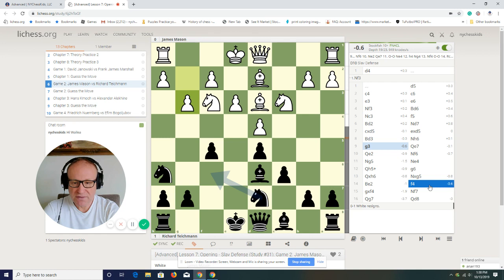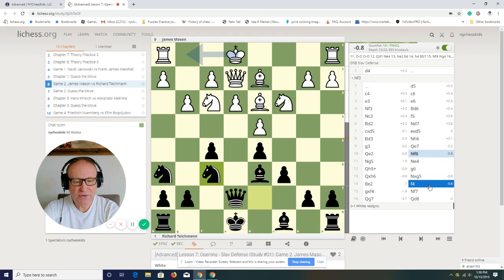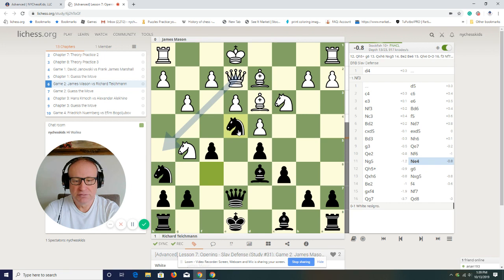Queen e7 is quite a solid, nice move — developing the queen. Then queen e2 and knight f6. Look how nice the development is for black's side. Now the knight can jump to e4. Knight g5, and knight e4 — nice! Black is playing this knight to e4.